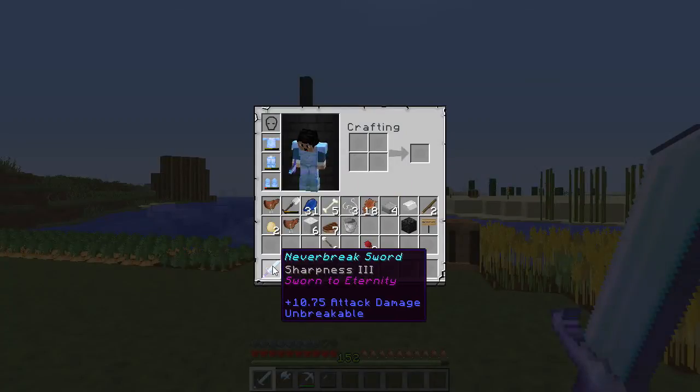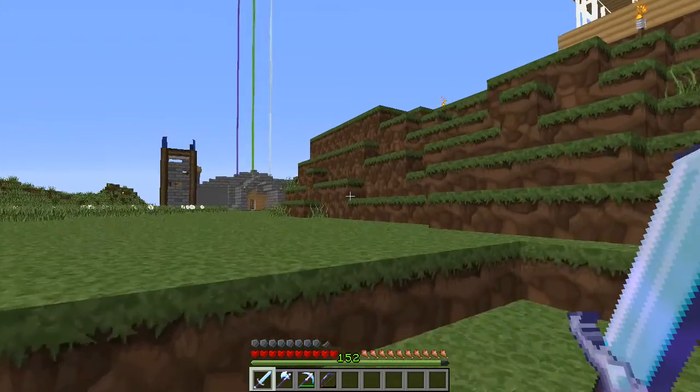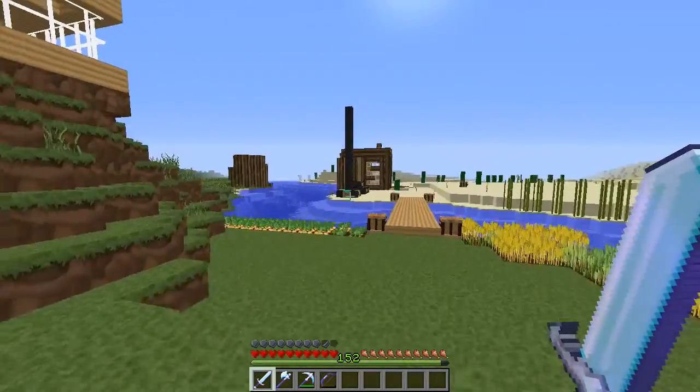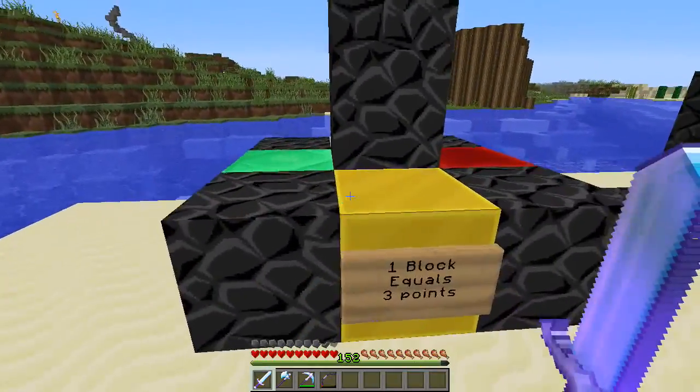Check out this sword by the way — I got this the other day. It's called the Never Break Sword. I believe it's in the desert dungeon, and it's basically unbreakable with Sharpness 3. It takes away 10 hearts per hit, unless whatever I'm hitting has armor, in which case I won't be able to kill them as quickly.